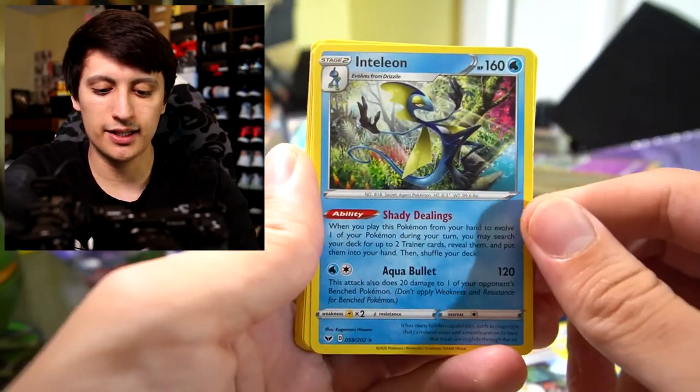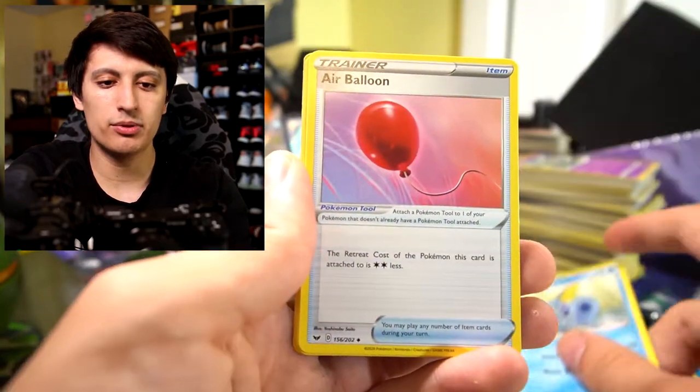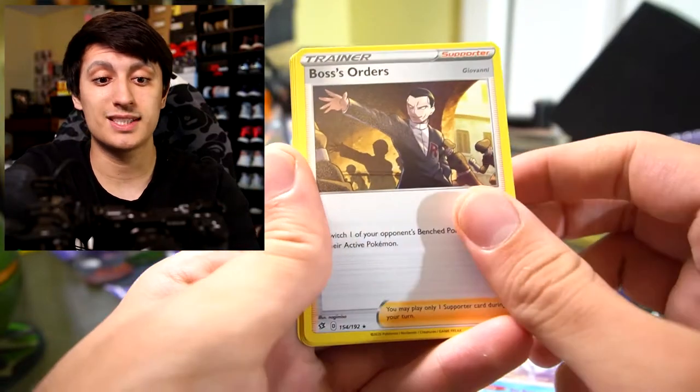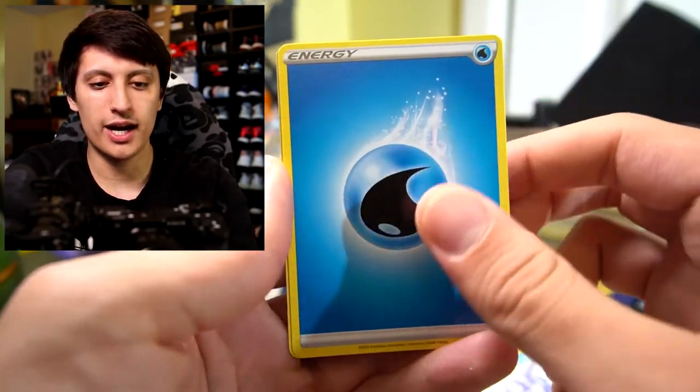Another copy of Galarian Zigzagoon, Professor's Research, another Inteleon — love to see it — Quick Ball, Water Energy, Sobble, Air Balloon, Marnie, Frosmoth, Boss's Orders — so three copies of Boss's Orders total, which is fantastic — Professor's Research, Snom, Water Energy, and Great Ball.